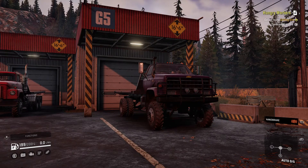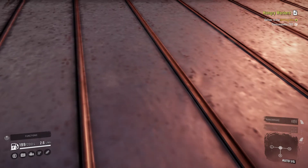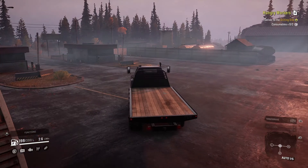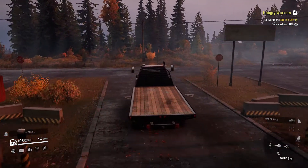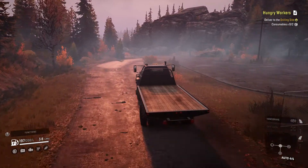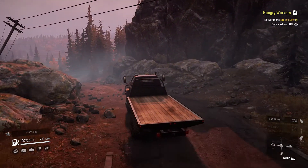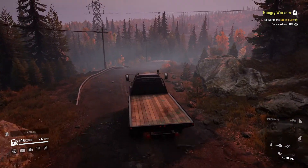We could use the Fleet Star for this and very easily knock it out, but I do want just a little bit of a challenge. So instead we are going to use the good old Kodiak. We are using our steering wheel today. I used the controller on the last video, but ever since I started using the steering wheel for Snow Runner there's no going back. You've got to get a steering wheel - once you use one for Snow Runner there's no going back. We're going to cruise on down to the farm and get a couple loads of consumables, then try to get those delivered to the drilling site.